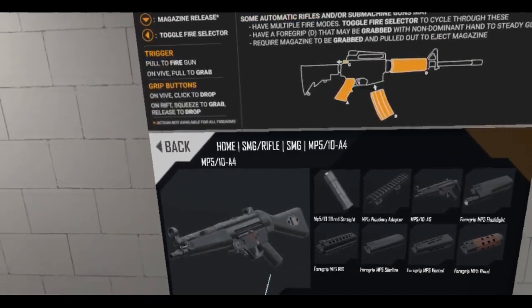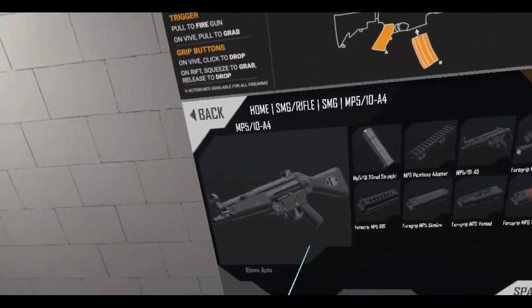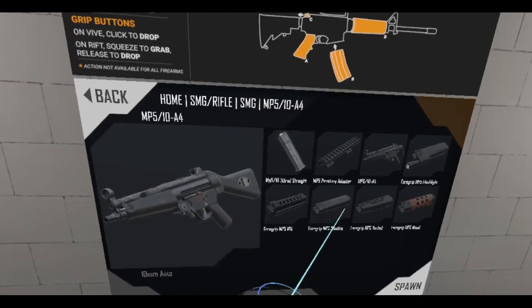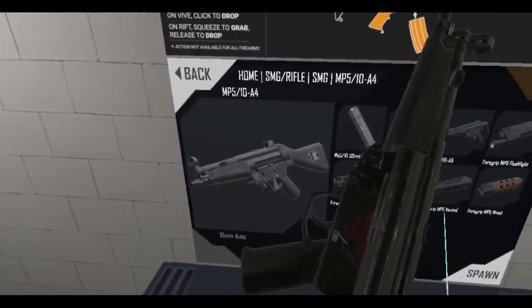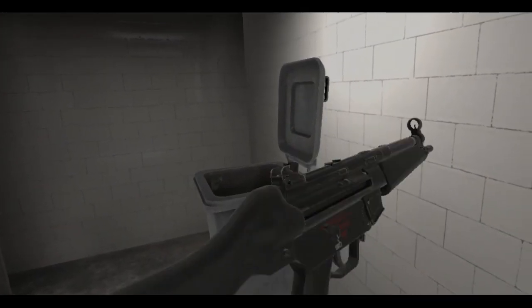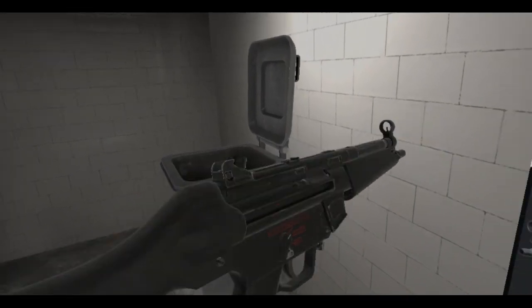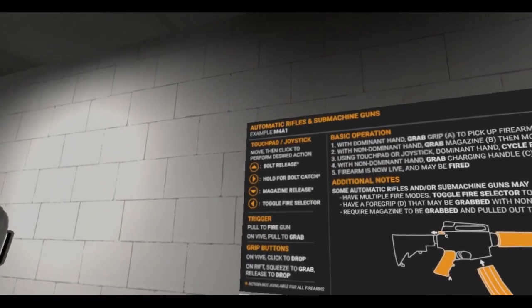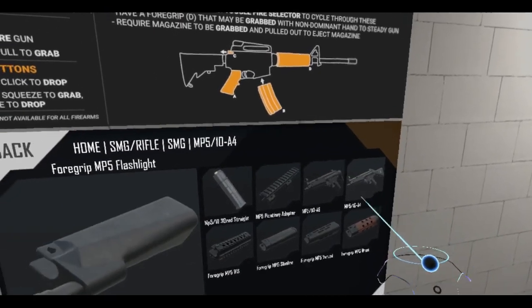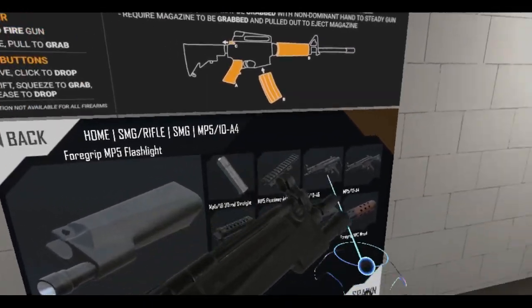There's the MP5 A4. Honestly, I'm not too sure about the differences between the different variants, other than probably the stock and maybe the firing group — because some of these MP5s have full auto, some have semi-auto, some have burst. There's a whole list in the update notes. Also, new attachments — like this flashlight. You can put these on, and they work now. Just do that and now you've got lights.